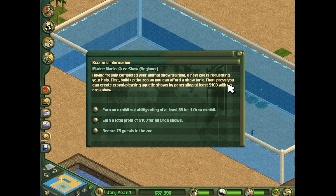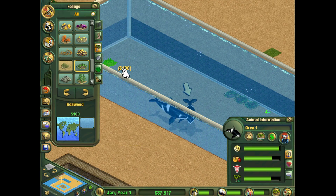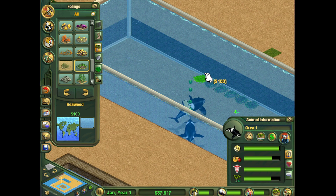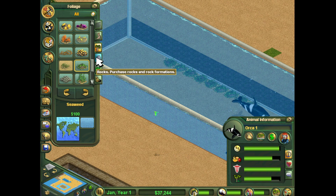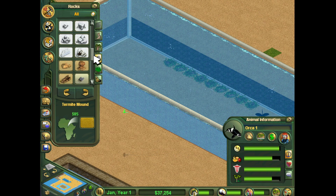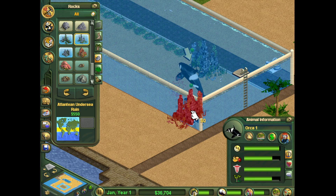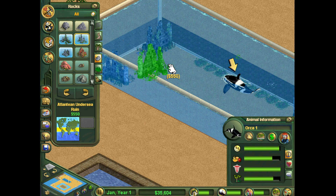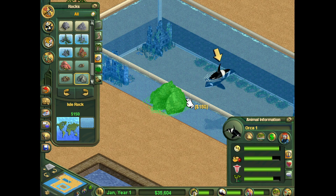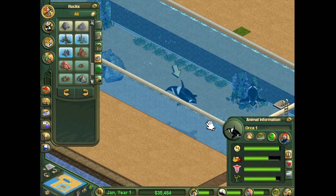It's a show tank — that's what it's called. Suitability of 85 required — we're at 74. So let's just... did they need a lot of foliage? No, it was rocks. Rocks are $500. I don't think you have to do any of this for the show exhibit. Still need more rocks. Okay, perfect. Now the show exhibit needs enough space to actually perform the show.